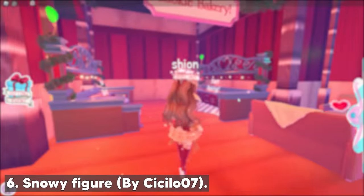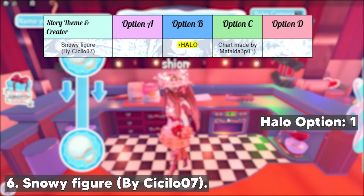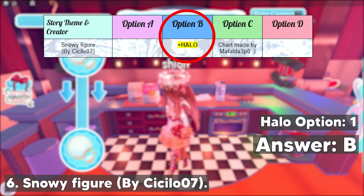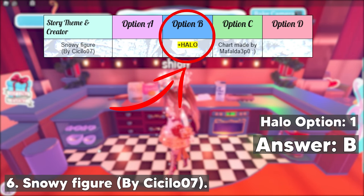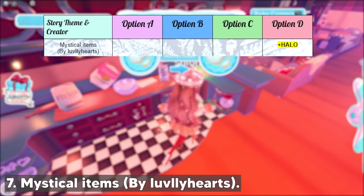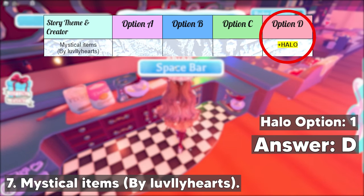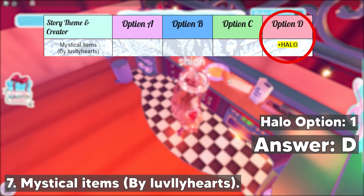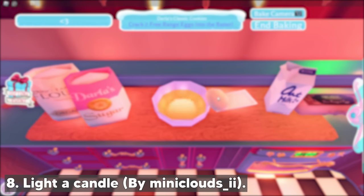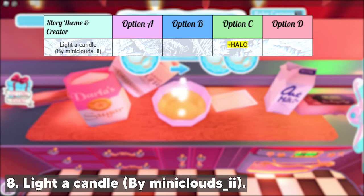Next up we have the Snowy Figure story by cecilo07. There's only one halo option in this story and it's option B — choose option B if you got this story. Next, there's the Mystical Item story by Lovely Hearts. This story only has one halo option and it's option D, so make sure to choose option D if you got this story.